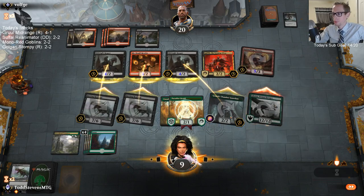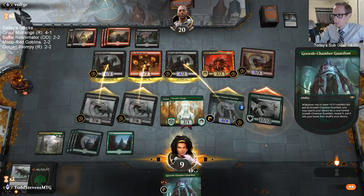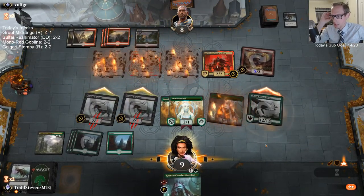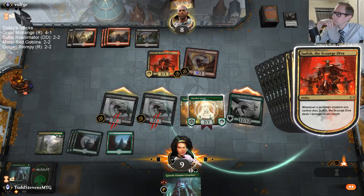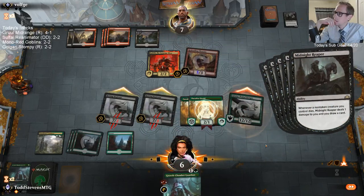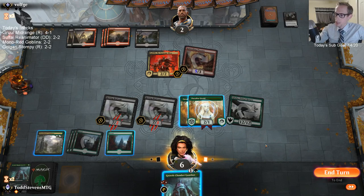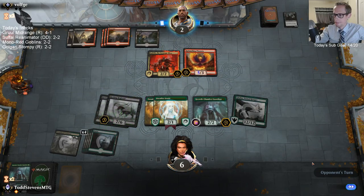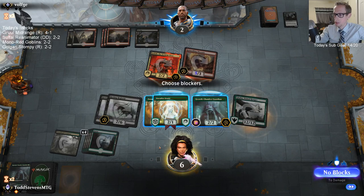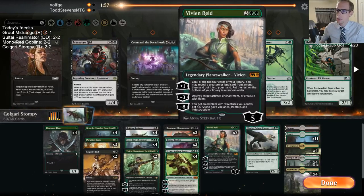They're going to be doing 3 damage to me here. This exactly kills me — all they have to do is attack with both their creatures. Blocking Judith is still going to do 1 damage to me. I need to attack with my Paradise Druids also — I messed that up. I didn't really consider the Midnight Reaper triggers. Seeing more of their deck — Massacre Girl is more appealing than 5-mana Vivian. Midnight Reaper is the hidden MVP. Should have just attacked all out — I missed that.